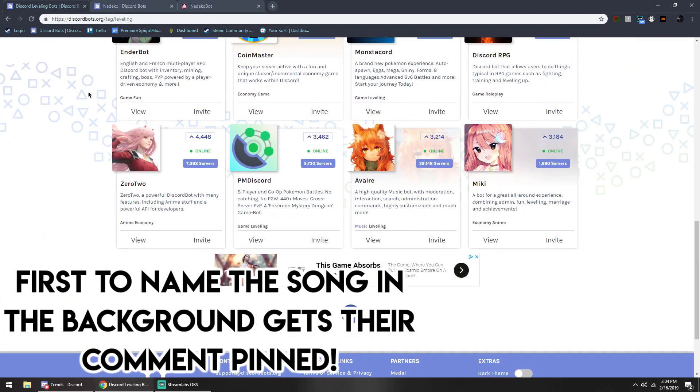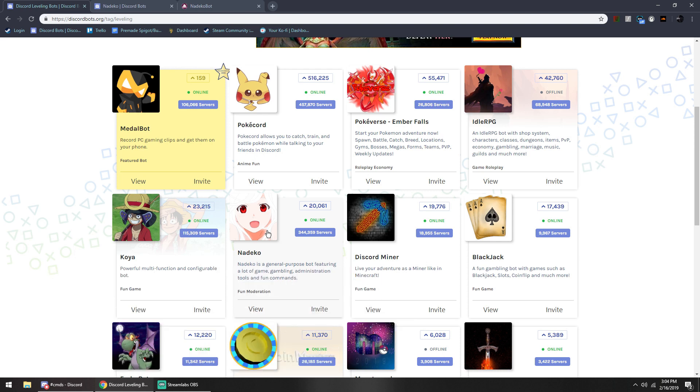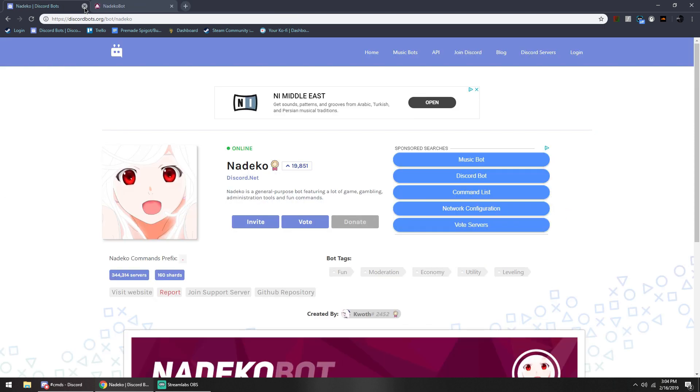I'm going to show you how to remove level roles. Say you don't want this role to be attainable anymore — just do `.xp RR` and then whatever level you have the role set to, and it'll remove it. If you want to check what roles you have set to levels, all you got to do is `.xp rewards` and it'll show you which levels roles will be given on. As you can see, level 1 you'll be given the Member role — I did that before I set it to level 5. Make sure you don't double-set roles, because that won't really work.